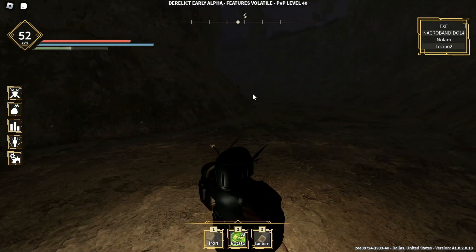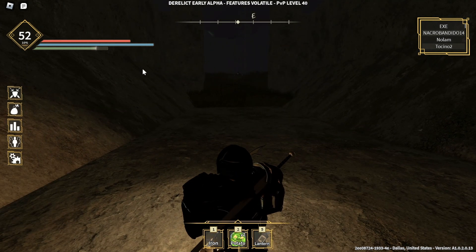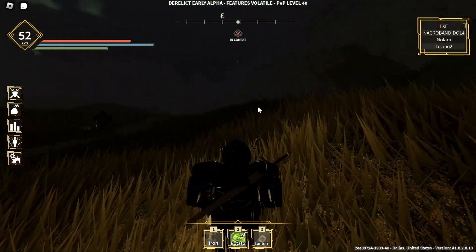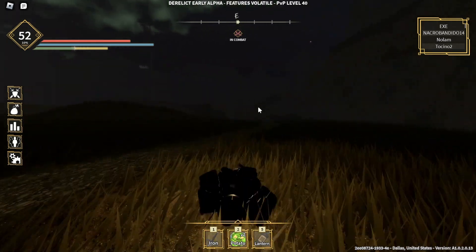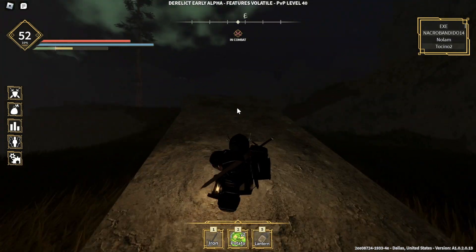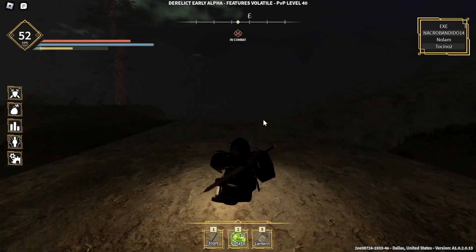If you feel uncomfortable for the next section, just save up your stamina and run away from this guy. Then you'll find yourself another enemy here that will try to kill you. Follow the path and make sure these guys don't come toward you.